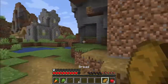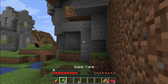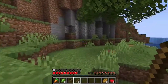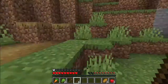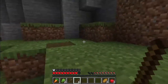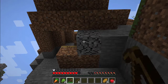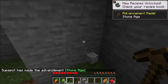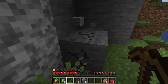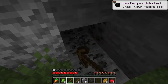One thing I especially want to accomplish is the Balanced Diet advancement, which is going to be one of the hardest things in this series, because I need to get raw beef, cooked beef, mutton, chicken — all sorts of meat — without killing passive mobs. And here we found some coal, which is nice. I have my own plans for that.